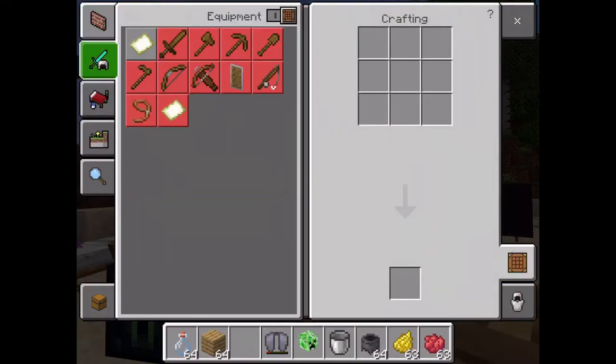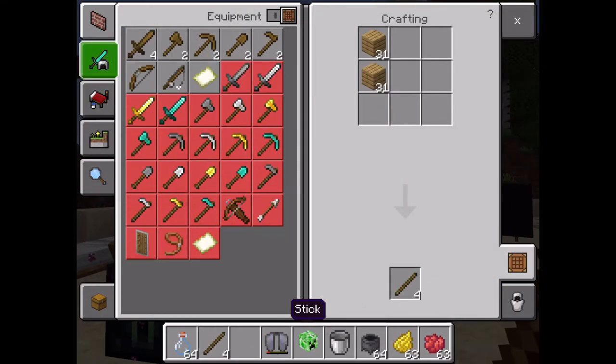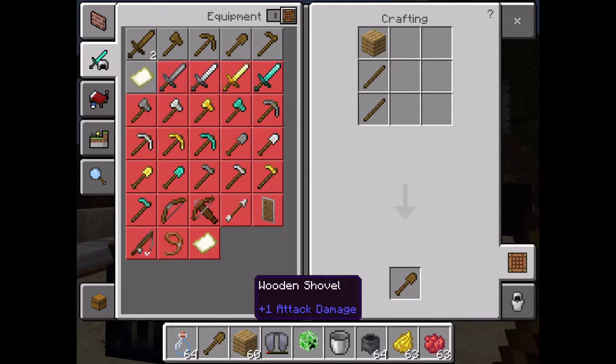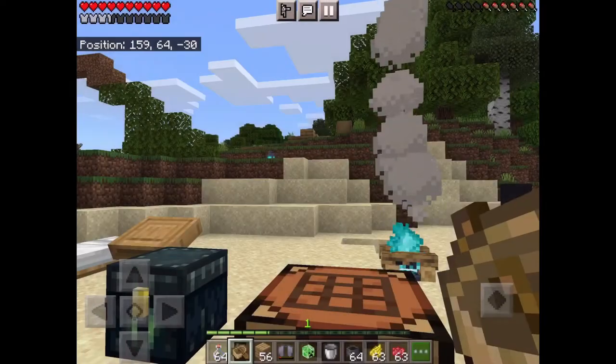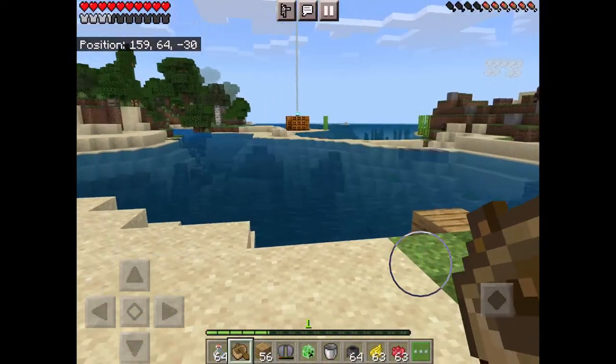Quick video on how to make a boat. You're gonna have to make a shovel first — two sticks and one wood block. Then you need five wood blocks with that shovel, and there's your boat.